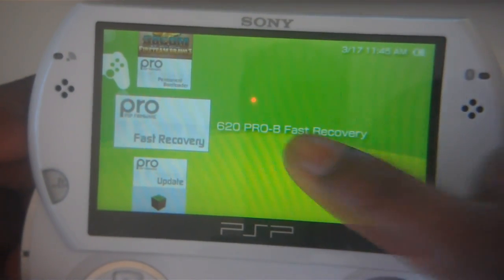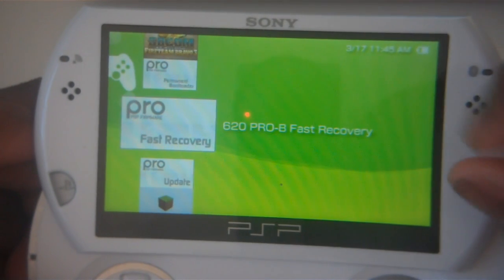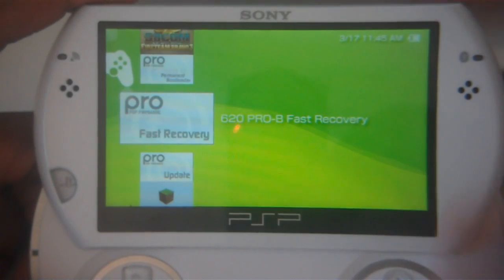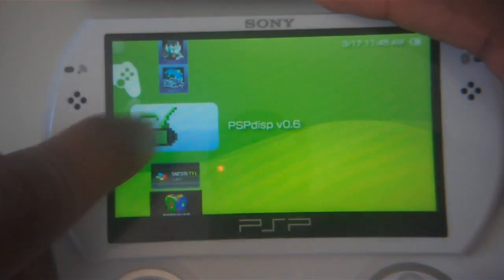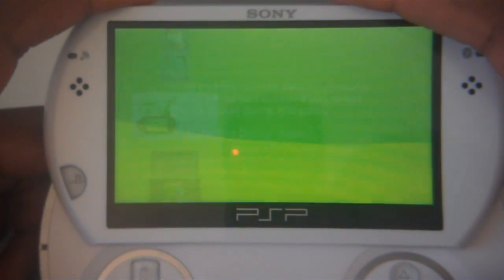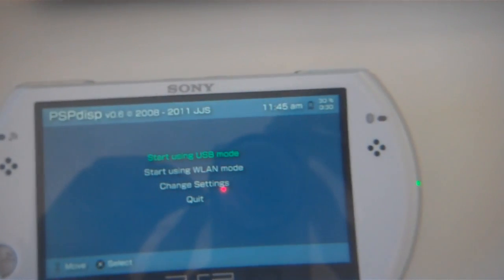Now, the fast recovery option is just in case you decide you don't want custom firmware anymore. Click on that and it'll remove your custom firmware by itself and you'll be back to official firmware. So now you should find the program PSPDisp — open that up and we're gonna look at our computer so I can show you the rest of the tutorial.